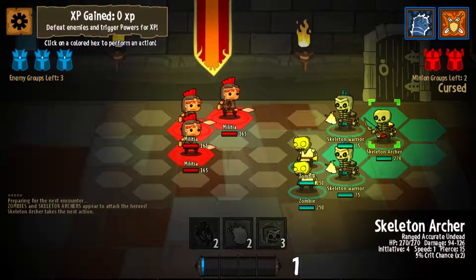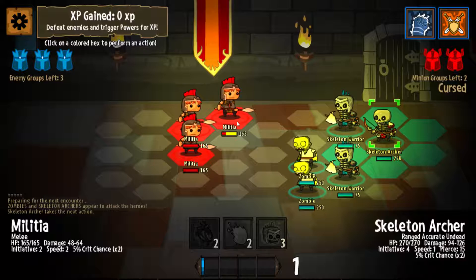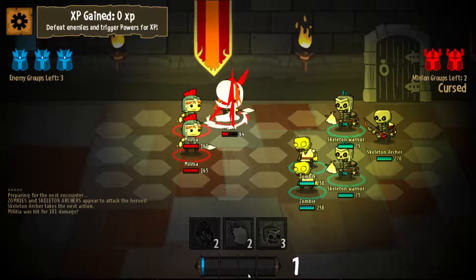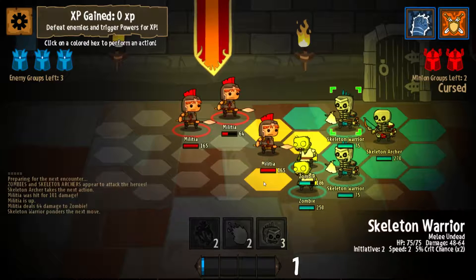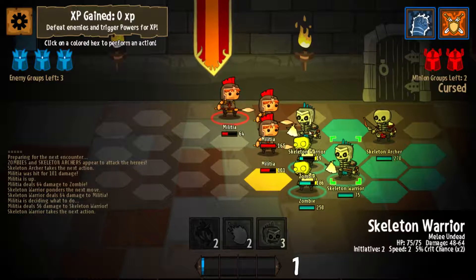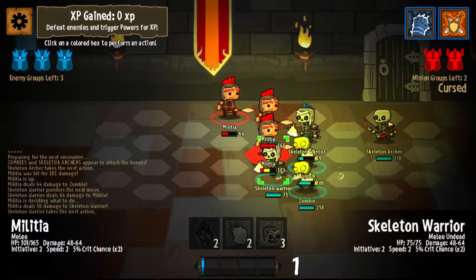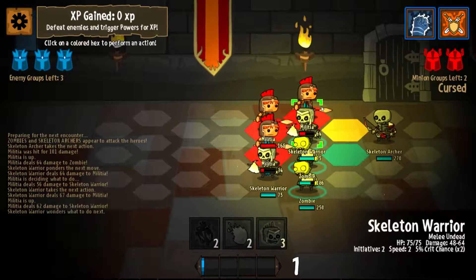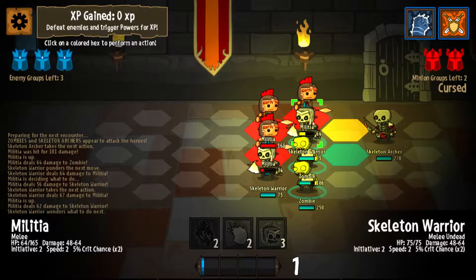Down here we get to see all the stats of our character and the stats of the enemies. Down here there's what they call the threat bar, which is kind of like a spell. Our skeleton warrior is taking a beating here — you can move through your own units. He took damage but he came back as a cursed minion.